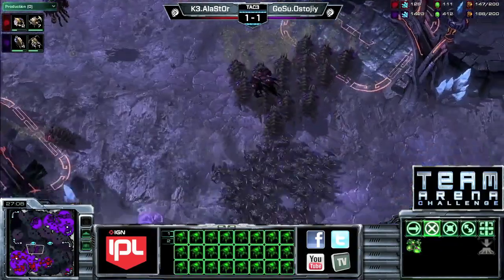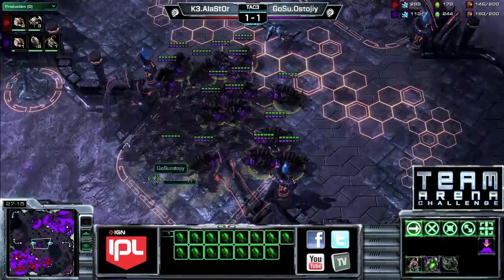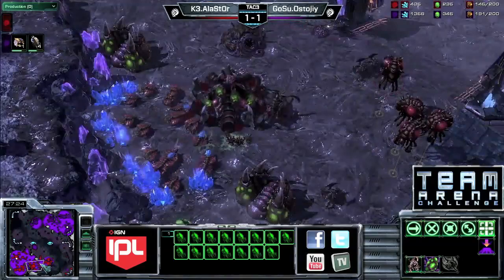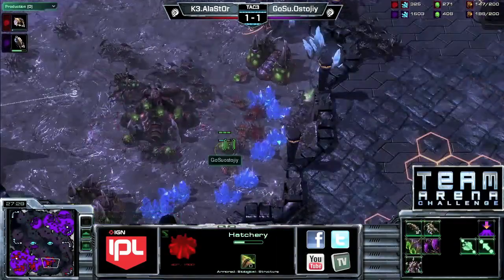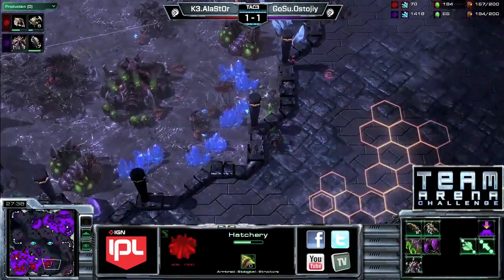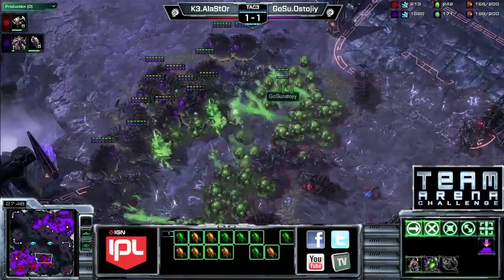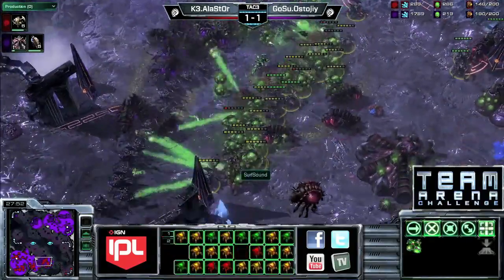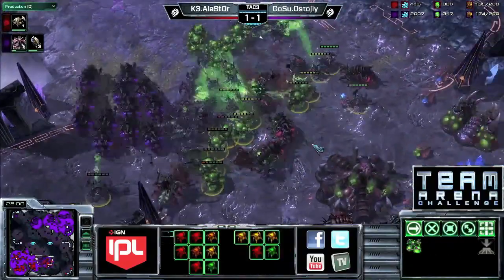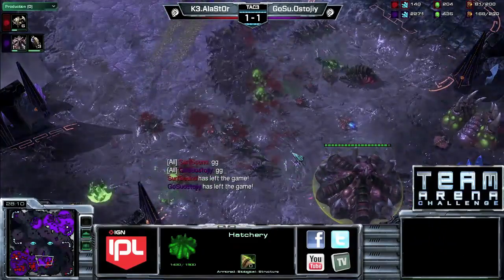Stoji needs to get a little more aggressive — he's got the supply lead but that can change. He needs to push into that third and try to end it, because he's still not taking a fifth base and will be running out of resources soon. His opponent can still max out. This harassment is good — he's cut a lot of drones so even though he hasn't killed the third, he's really reduced the income from it. Stoji starts dropping infested Terrans. Alastor's roach numbers are declining and he takes out the fourth base. GG.